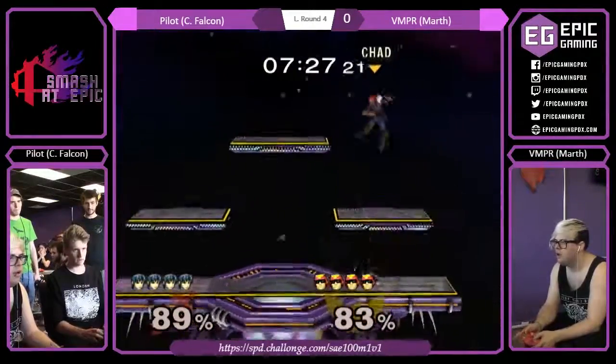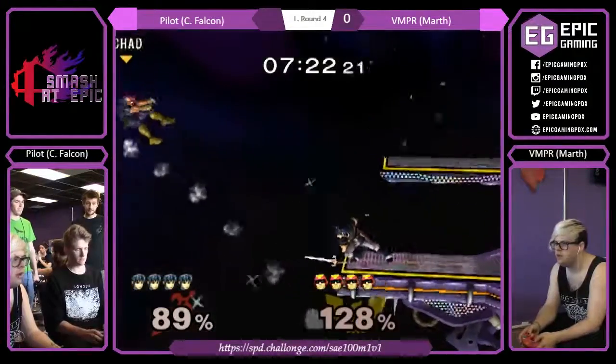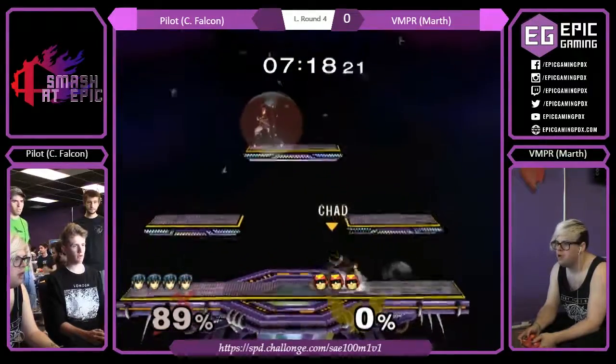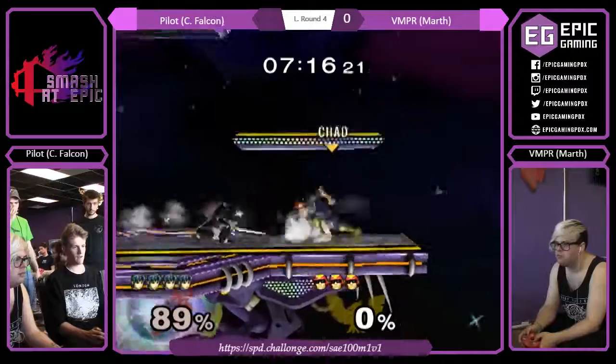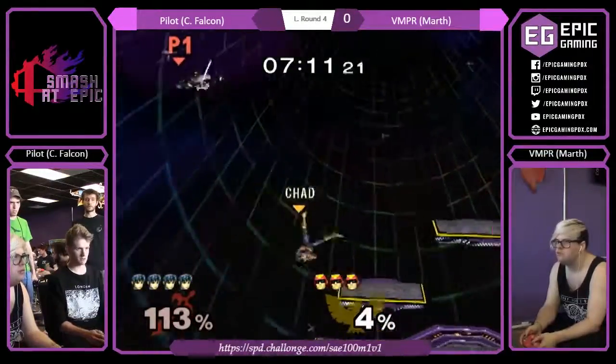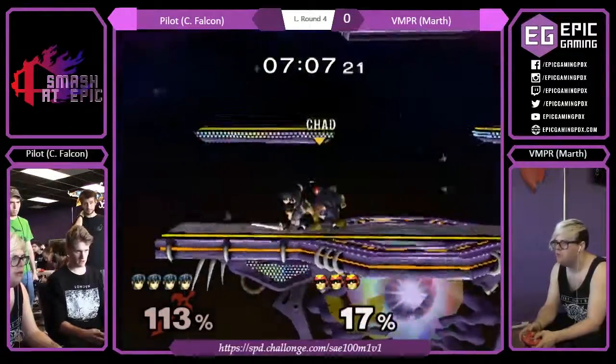Dawson loves keeping it simple with the punish game. Going for a lot of those cheeky down throw forward smash, or down throw down tilt — really trying to add that mental pressure. Nice down tilt, that was like max range. Can't get the edge guard though.